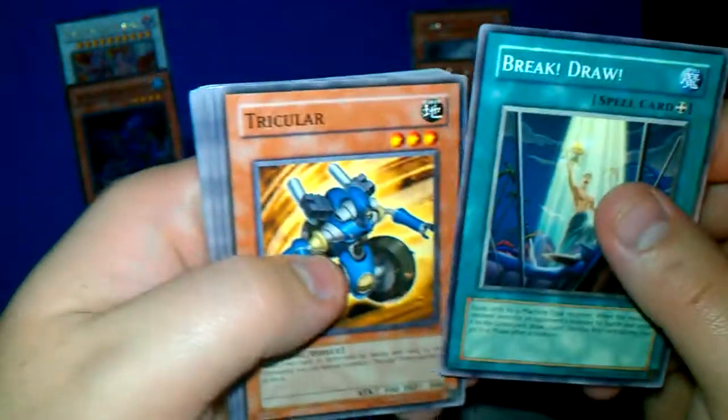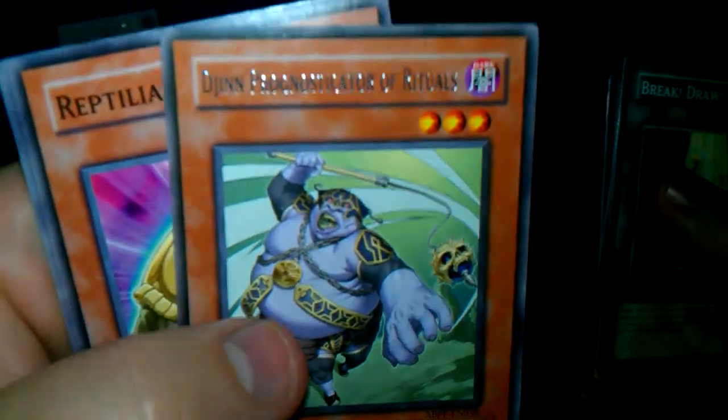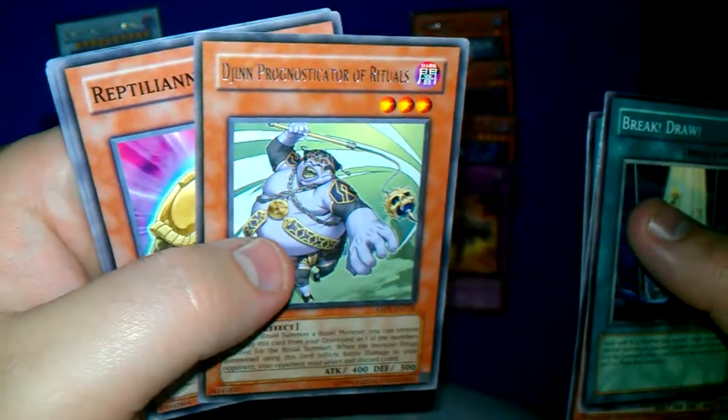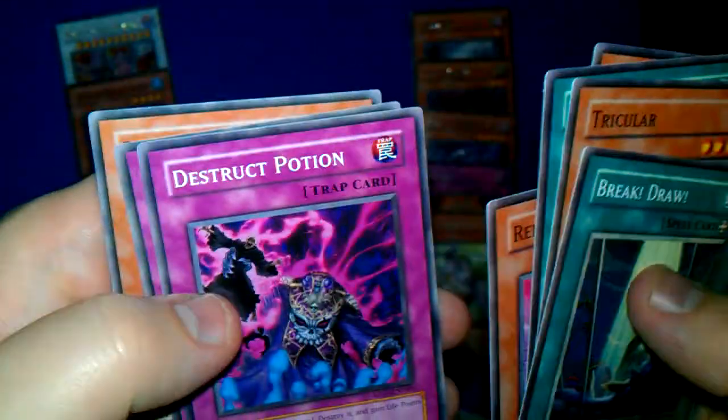Fifth pack: Break Draw, Tricular, Viper's Rebirth, Power Supplier, Dijin, Prognosticator of Rituals — sorry, I had to take it off camera to read it. It was like a giant word in some lettering and the light doesn't help to read it. Reptilian Gardener, Destruct Potion, Nature Reflect, and Rose Fairy.